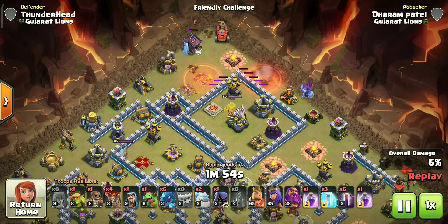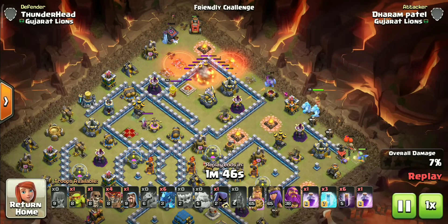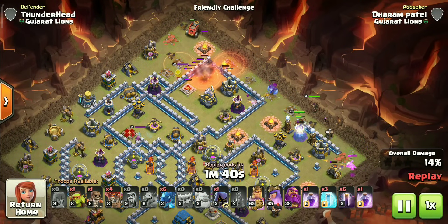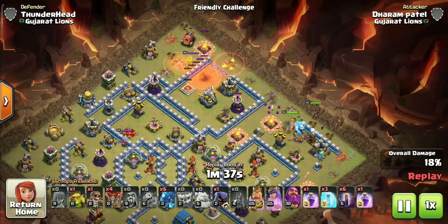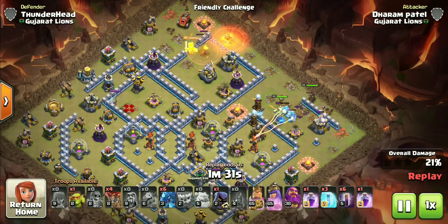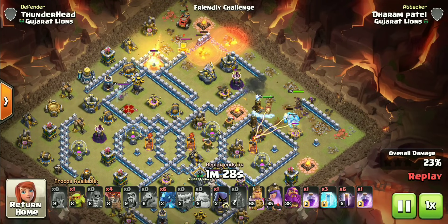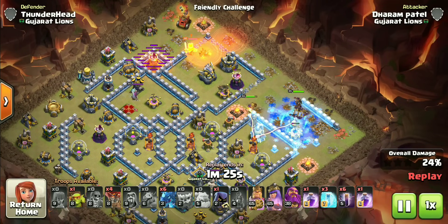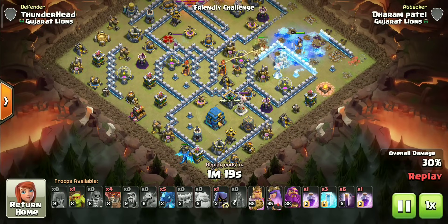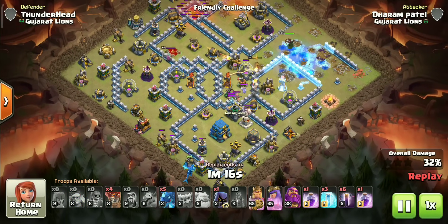Let's create a bit of funnel on both sides before deploying heroes. I'm throwing in a couple of ice golems for extra protection for the heroes. As I always say, heroes are very powerful — don't waste their value by just walking them outside the base. Instead, funnel them to take down important defenses in air attacks. I am using one electro dragon early to make sure the rest of them don't go outside.